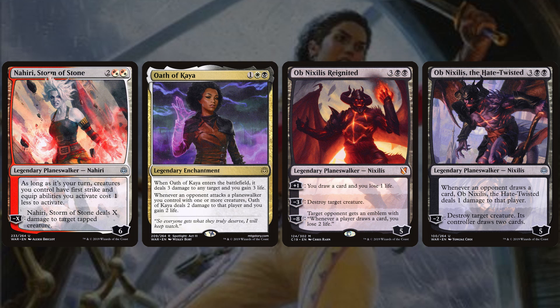The pair of Ob Nixilis are great in this deck. Ob Nixilis Reignited is a 5-mana 5-loyalty walker with +1 draw a card and lose a life, −3 destroy a target creature, and a −8 emblem that deals 2 damage to an opponent whenever they draw. He controls the board, draws cards, and digs for Primal Surge. Ob Nixilis the Hate-Twisted also combines draw and removal: his static deals 1 damage to opponents whenever they draw, and his −2 destroys a target creature while his controller draws 2 cards — essentially a Skullclamp on our tokens.